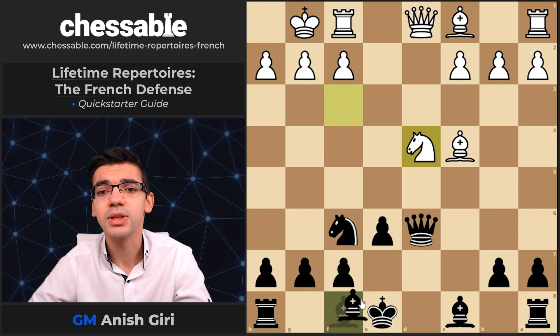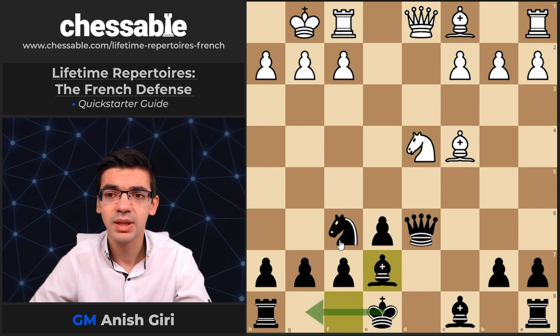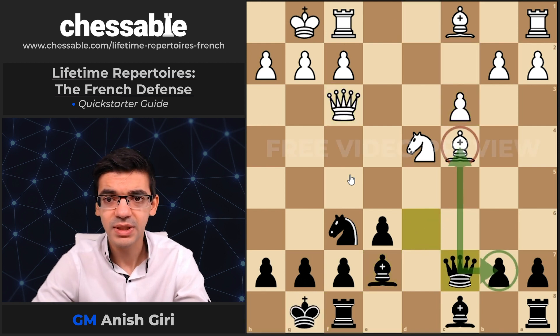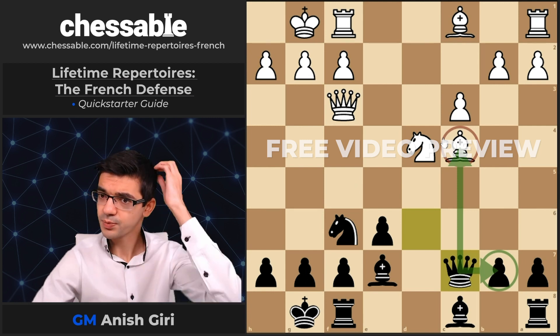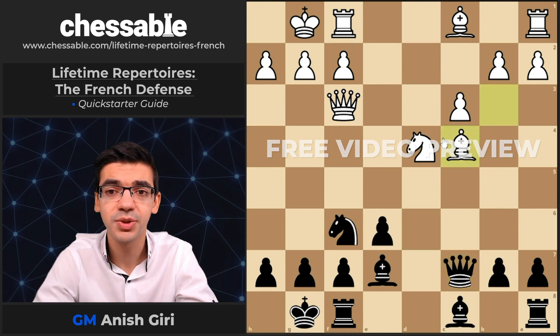Here I recommend a relatively rare setup with Bb7 and short castle. The main line goes C3, castle, Qf3, Qc7 — hitting the C4 bishop. One of the important ideas I show in this chapter is that after Bb3, C4...